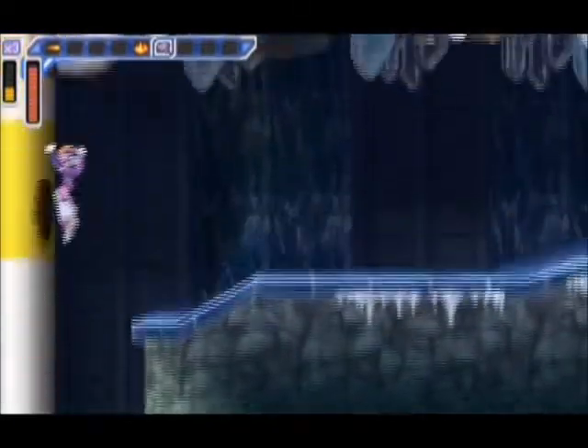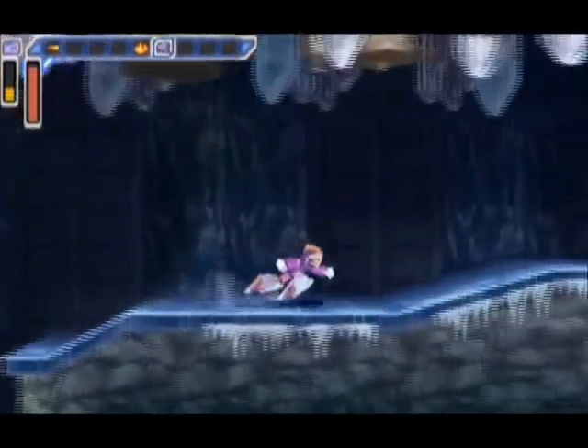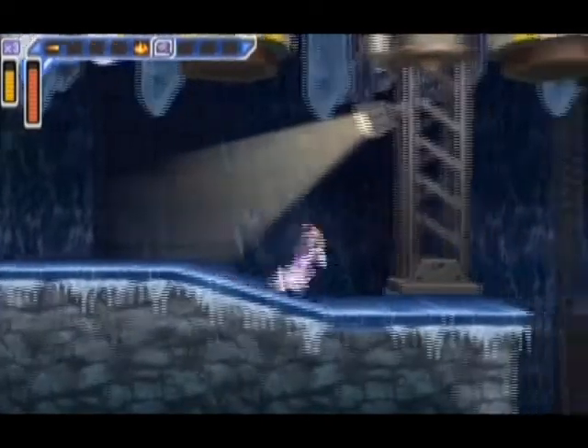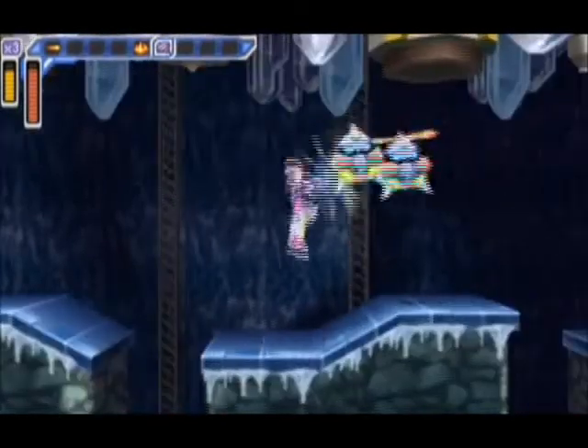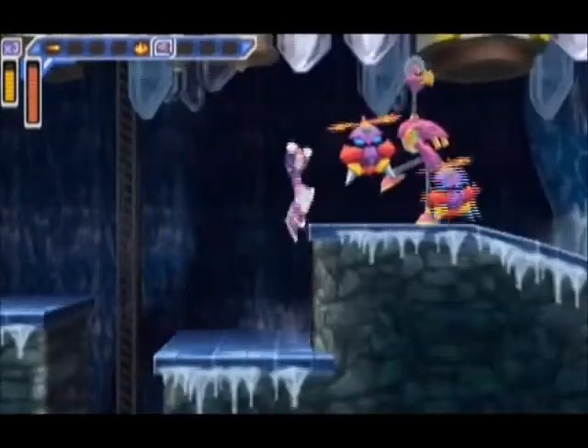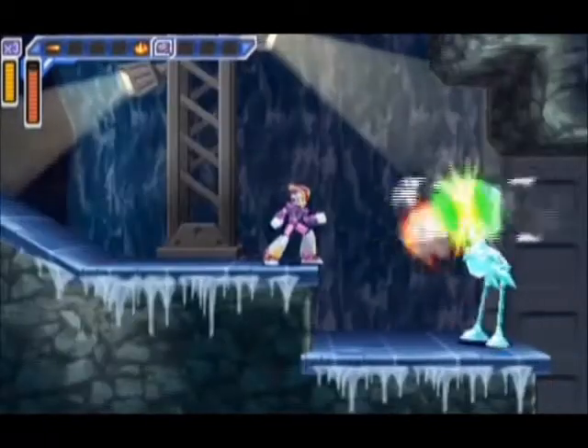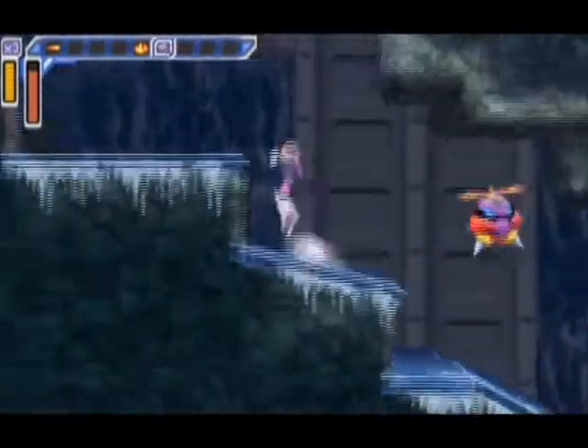Storm Eagle is so easy to use your X Buster on - honestly easier than Chill Penguin. Chill Penguin, and all the bosses in this game, are actually ridiculously easy if you have their weakness. Sorry, my PSP keeps doing that - I have no idea why.